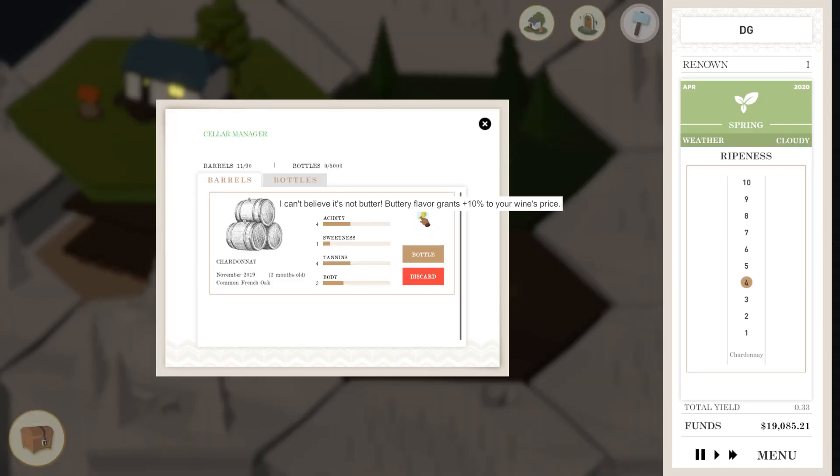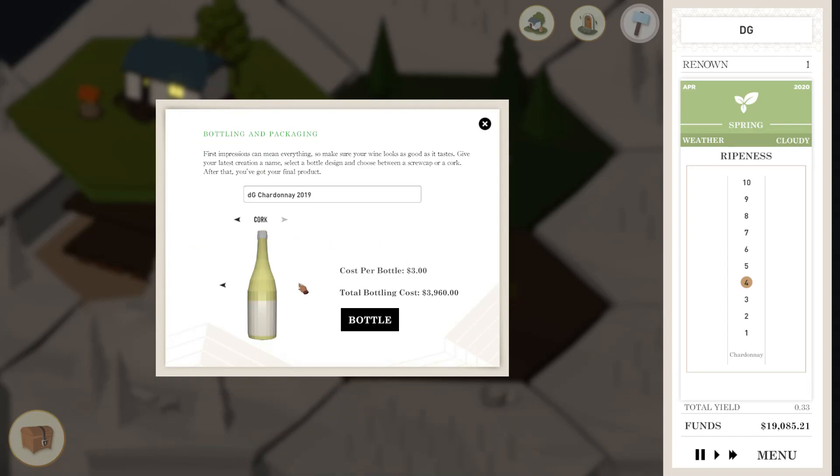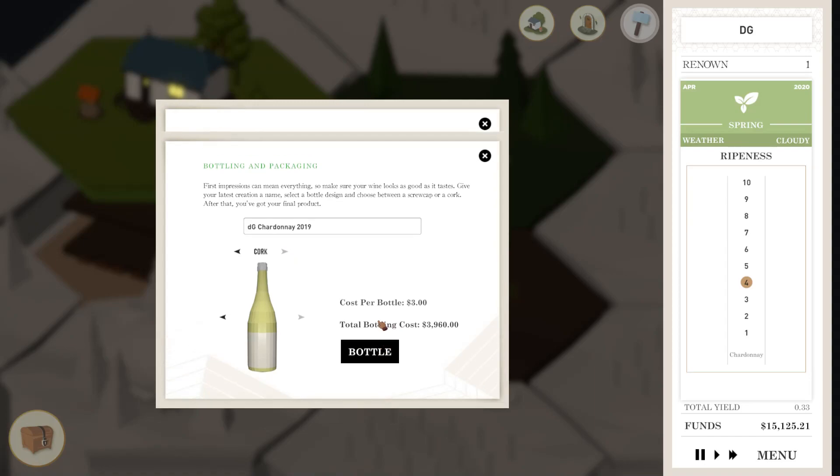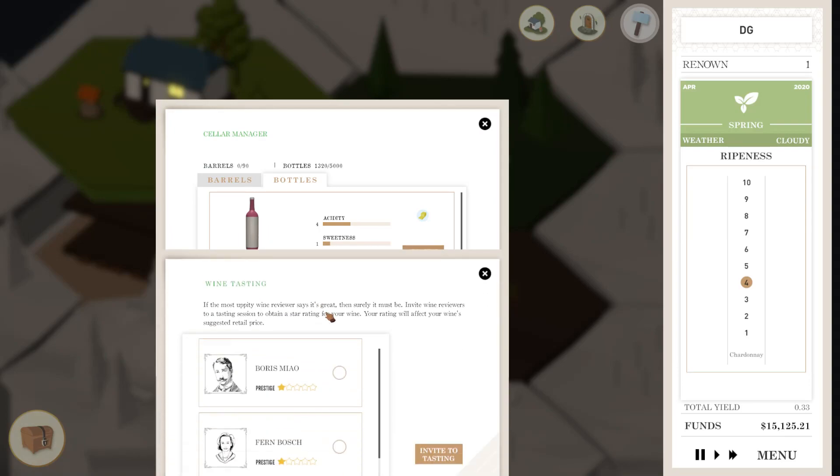I saw this pop up — I can't believe it's not butter. Buttery flavor grants 10% to your wine's price — so that's a good indicator that we should possibly sell this. Sweetness and acidity did drop. Tannins as well did drop, so this is kind of like a low-tiered one. But I have no idea what makes a good bottle of wine, so we'll try this out with the cork once again and the white bottle. The bottling costs are a little bit more with the cork. Actually it's the same this time — last time it was totally different. Cork prices must have gone down, so we're going to do cork once again with the white bottle.